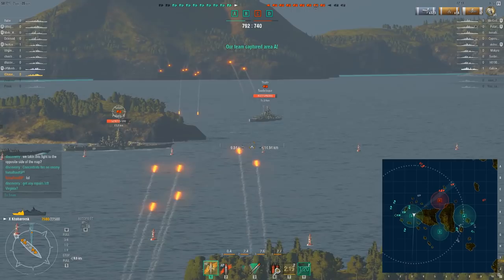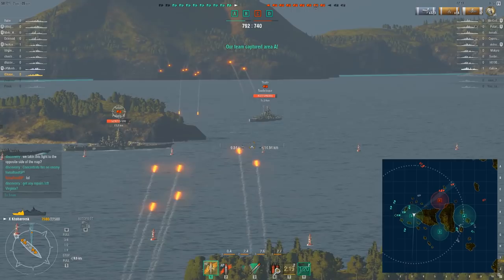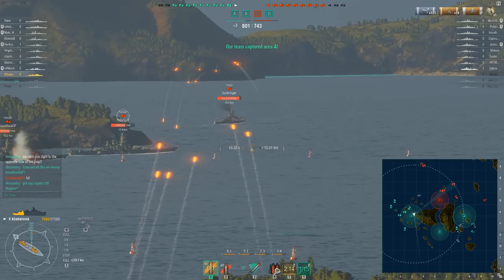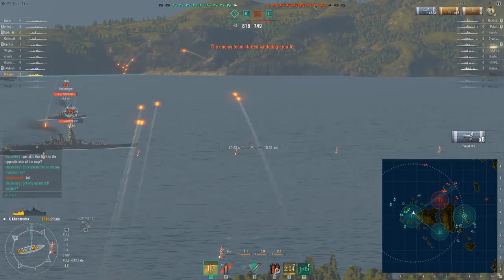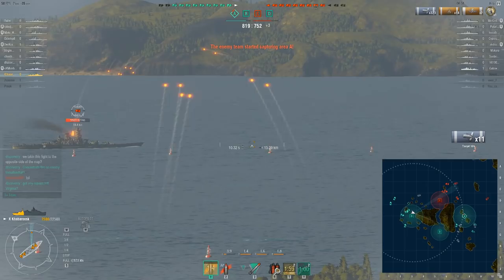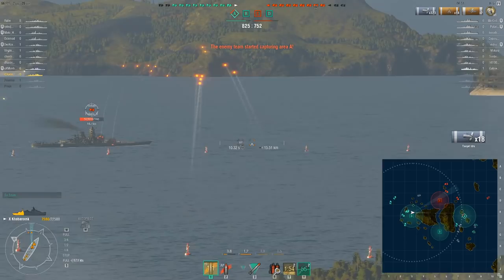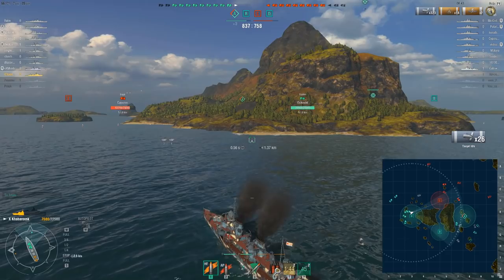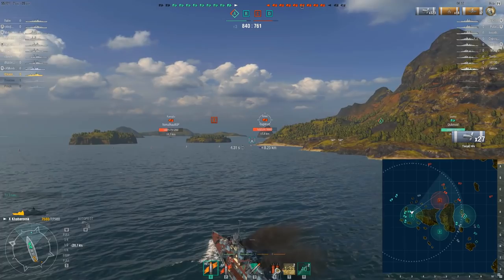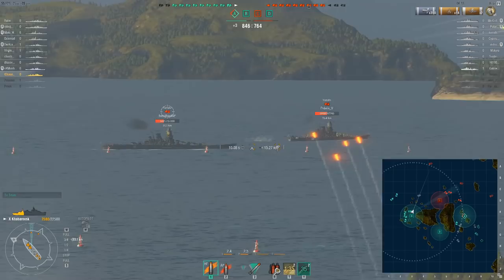With the high speed available, I pop smoke and engine boost and I'm already safe — it took maybe 20 seconds to extract from that Yamato. For the rest of the battle I'll stay invisible and continue harassing. I still haven't gotten a single kill, but that's fine: I've completely prevented the enemy team from taking the Delta cap, even though they had that many ships there. By holding so many ships on that flank, our few ships at Alpha were able to momentarily take the third cap, giving us a small points advantage.